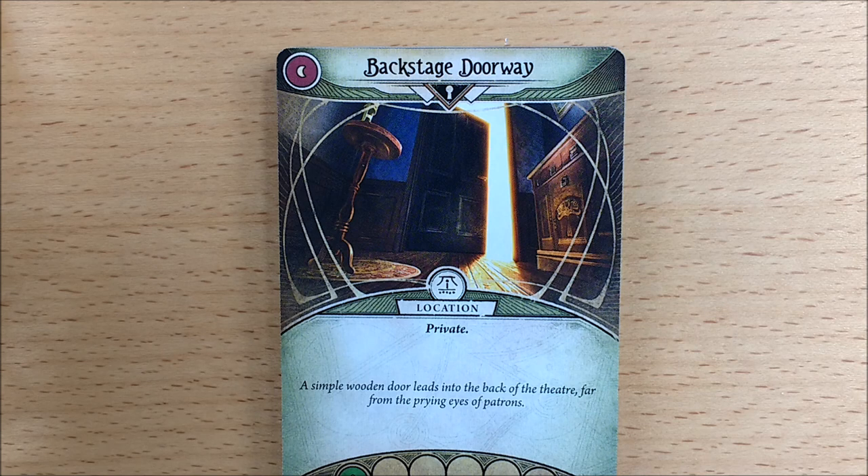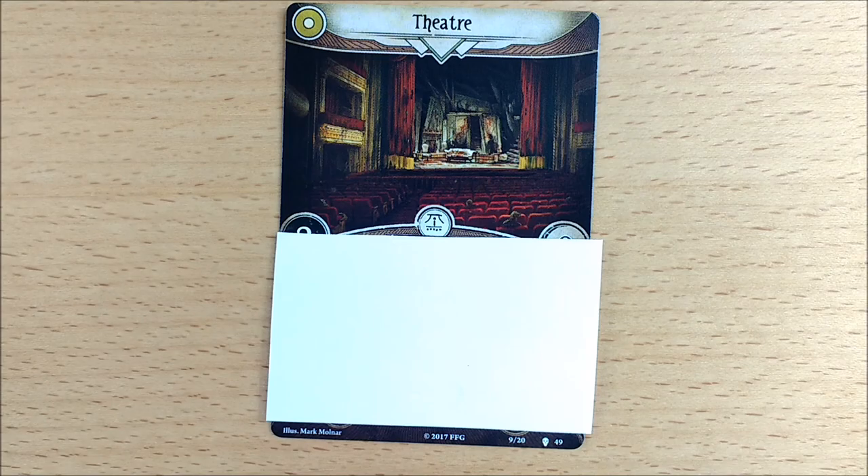Once you've done that, flip the cards over and you have the unrevealed side of the locations. Unfortunately the encounter set numbers only appear on the revealed side of the locations, so it can be a balance between finding the right cards and avoiding spoilers. For example, on the revealed side of the Theatre you'll find the scenario encounter set symbol and the set number.